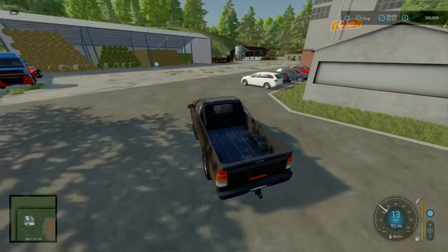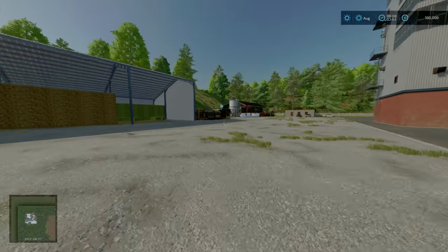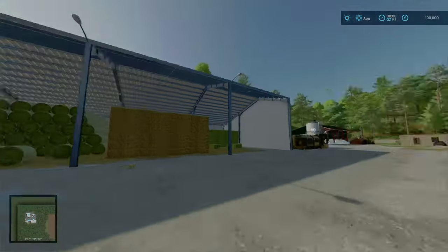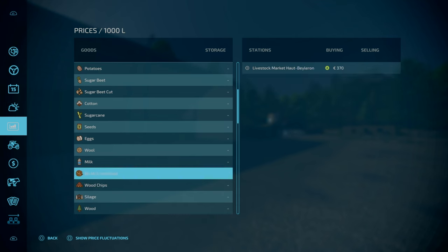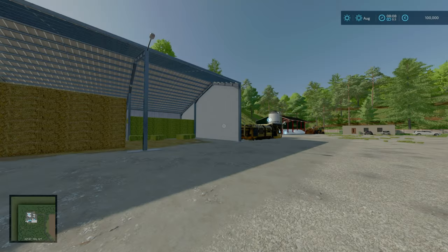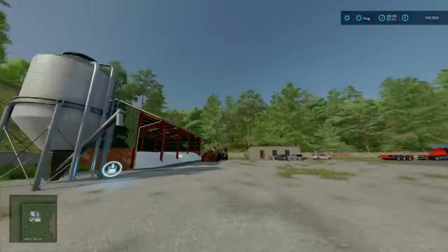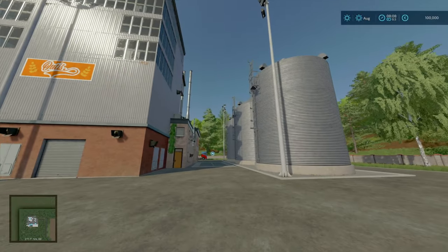Here we are at our first of four main sell points. We've got the debris crusher and also a lime fill point — haven't seen those for a while on some maps. This is your Lifesop market area for things like TMR, silage, and so on. This is going to be one of your four main sell points which rotates everything. They do vary as you go around the corners.